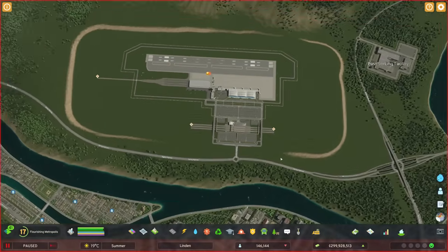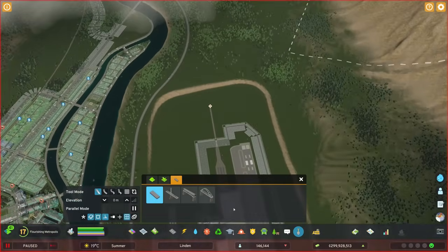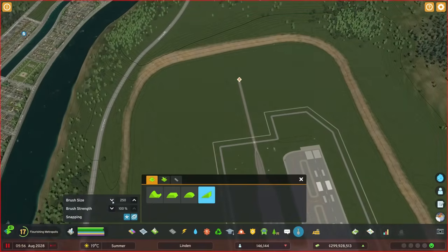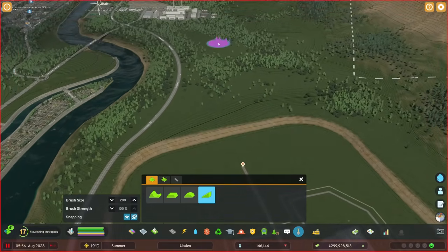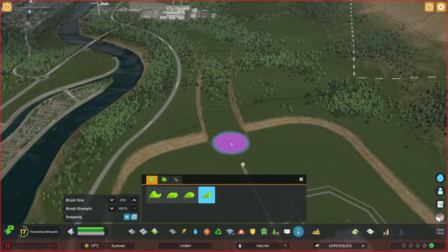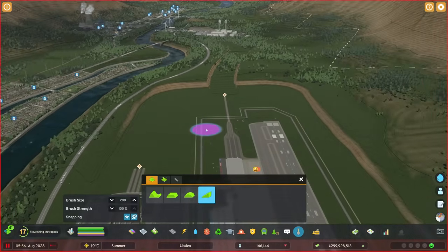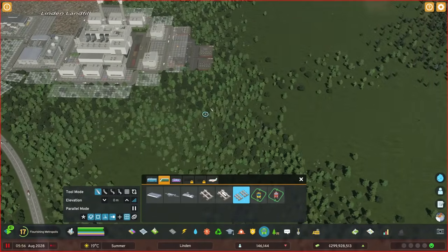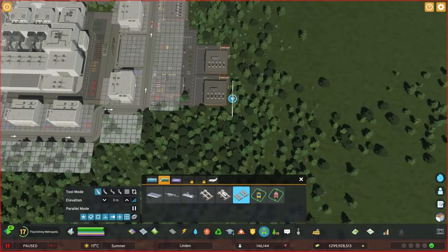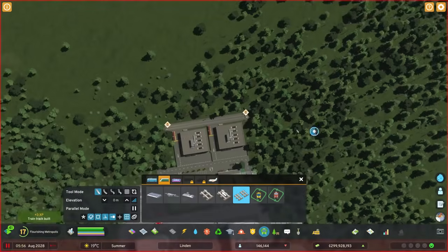Technically the airport could be functional once we give it power, but I want to try and get these trains in here and figure it out before we do all of that. So we're going to keep the game paused. I'm going to bring this brush down to about 200 and just see if I can get a nice gradual little slope. There will be a lot of terraforming to make this all look the way I want it to. For the time being, I'm just going to use this as a connection to the region.